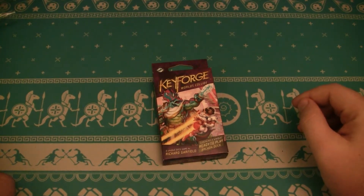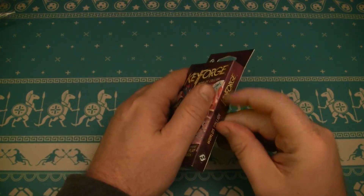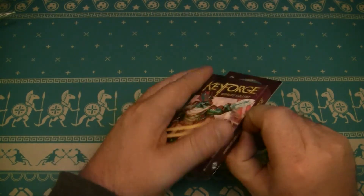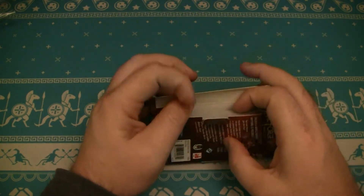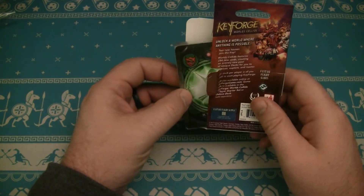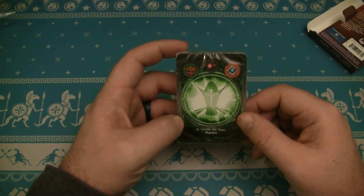Hey there, this is Andrew bringing you another Keyforge deck reveal and review. This is going to be a World's Collide deck that I got for winning at a recent Chainbound event. Looks like it's going to be Untamed, Dis, and Logos. That could be pretty interesting. M. Yendel, the Tower Maestro.